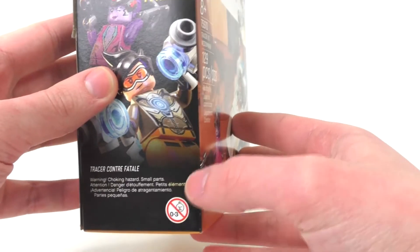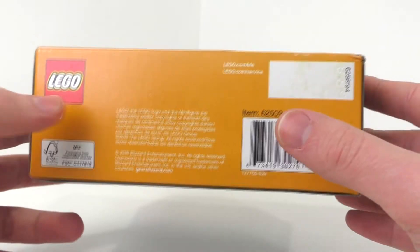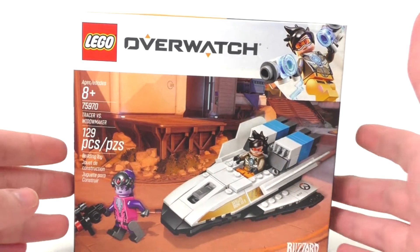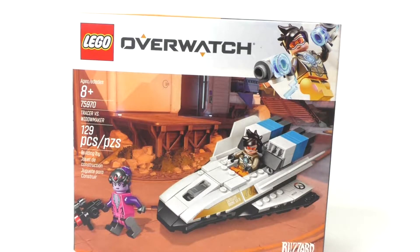We also have the Choking Hazard warning here, and then we finally have the bottom of the box with the LEGO logo, set number, some of the LEGO trademarks, and the barcode for the set. So that is all for the box. Let's take a look at the instructions and then we'll take a look at the overall model.